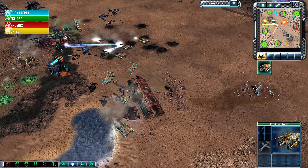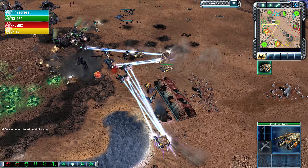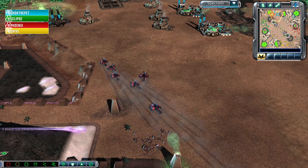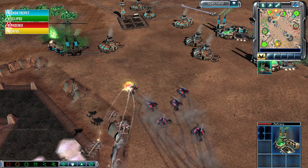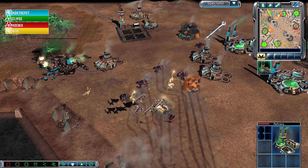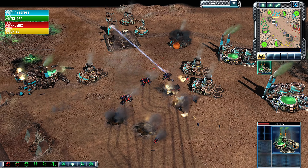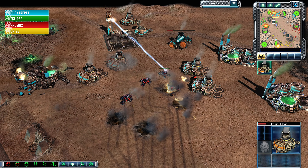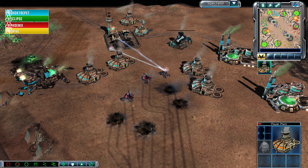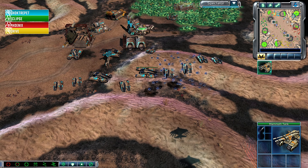Reinforcements come in for Shocktrepit — four Orcas ready to bring death from the skies. However, he decides to just fly over top and take a look at what his opponent is doing. A Catalyst Missile locks down a big chunk of health on that refinery but doesn't kill it. The Scorpions from Phoenix are closing in on Shocktrepit's infrastructure, but he won't be able to get much done — only two Scorpion tanks survive the first volley of rockets. He may be able to clean up one power plant, but not much more than that. Railguns finish up here.